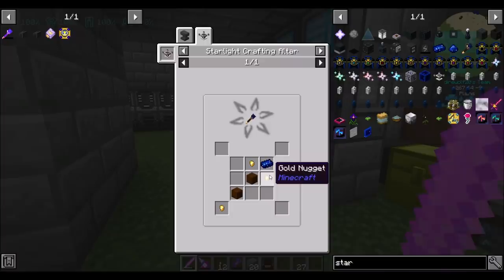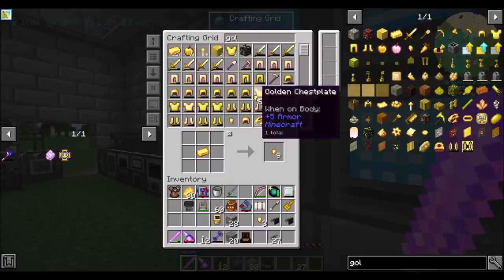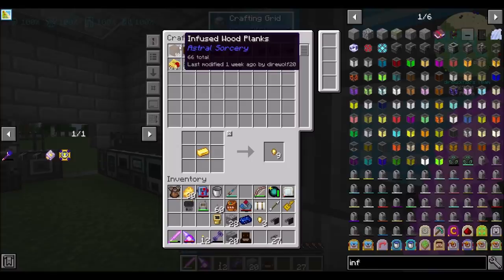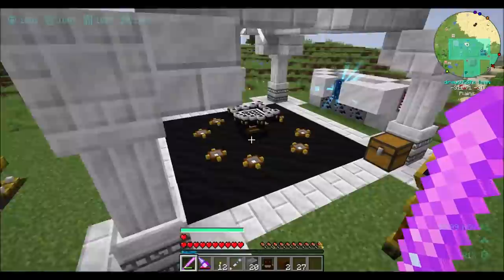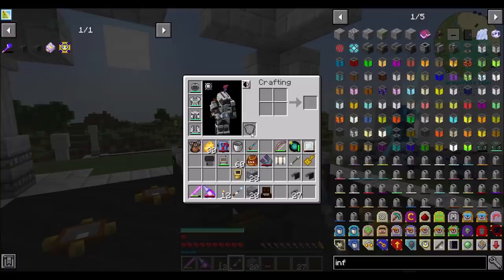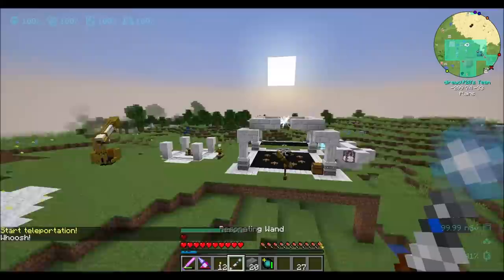What's involved in making one of you? Star metal, two gold — three gold actually — and two infused wood planks. Now please don't be one of those things that has to be made at night. Oh, you are. Boo. I think it's actually turning into night, so should be ready to craft in like a minute.